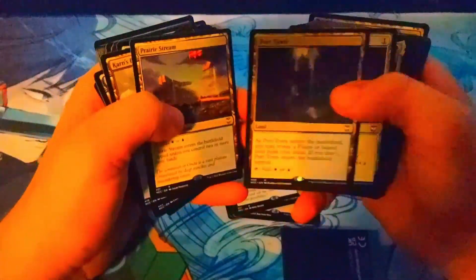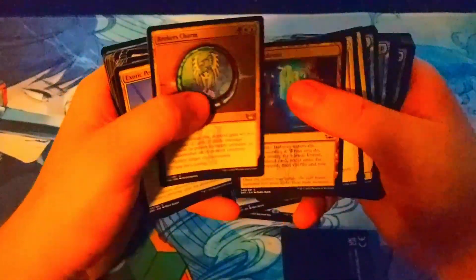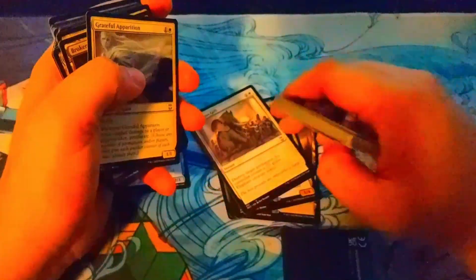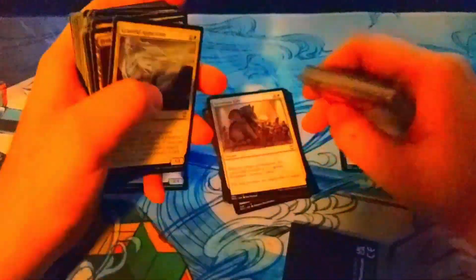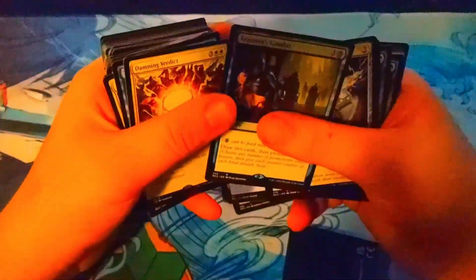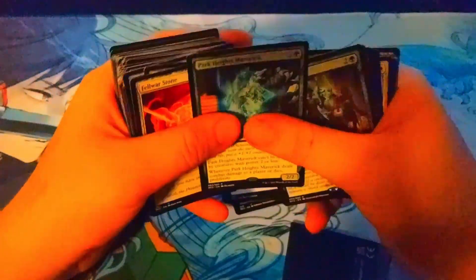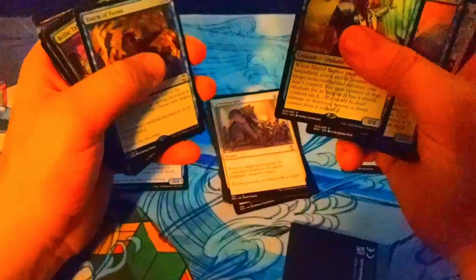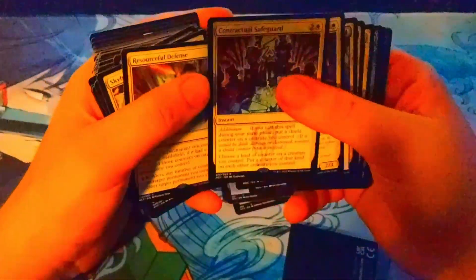I feel like there's definitely a planeswalker in every pre-con — they're just trying to push planeswalkers. But Generous Gift is great: just destroy target permanent. Literally anything on the board — Gaea's Cradle, Cabal Coffers, a Commander. For three mana you can destroy anything, so it's definitely a B or A tier card.